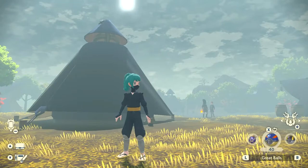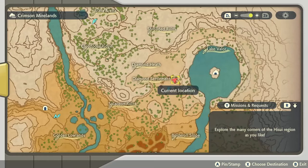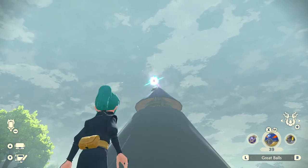The last unknown Pokémon form in Crimson Mirelands is on a tent in the Diamond Settlement located over here on the map. It's on this tent specifically right at the top — just throw a Pokémon ball and you've got it.